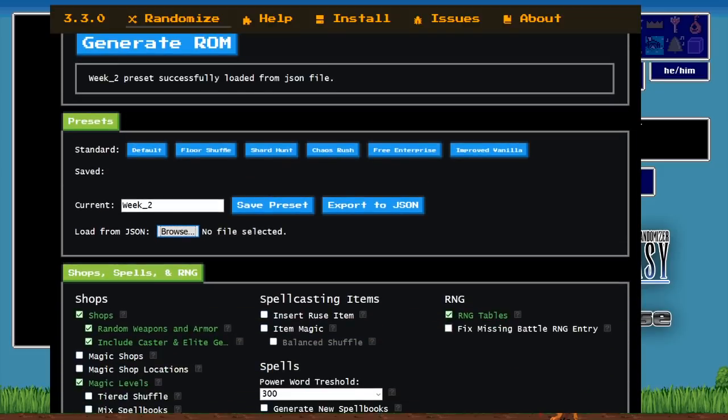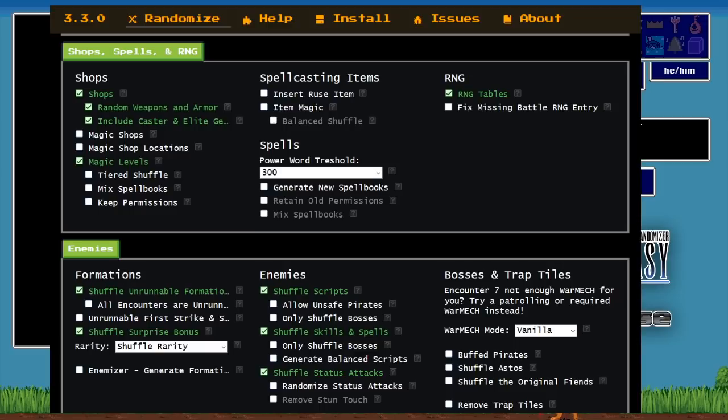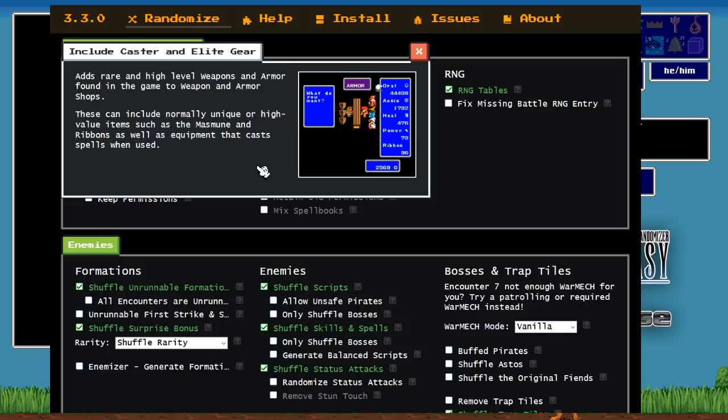Week two is kind of all about what can happen if you've got everything you need in shops. Under shops, spells, and RNG, your shops are going to be completely random. You've got random weapons and armor, and you also have caster and elite gear. That's huge because you can pick up a Zeus Gauntlet, a black shirt, a Masmune — you could buy a Masmune if one's in Corneria for like five thousand gold, then all you need is a bunch of money.